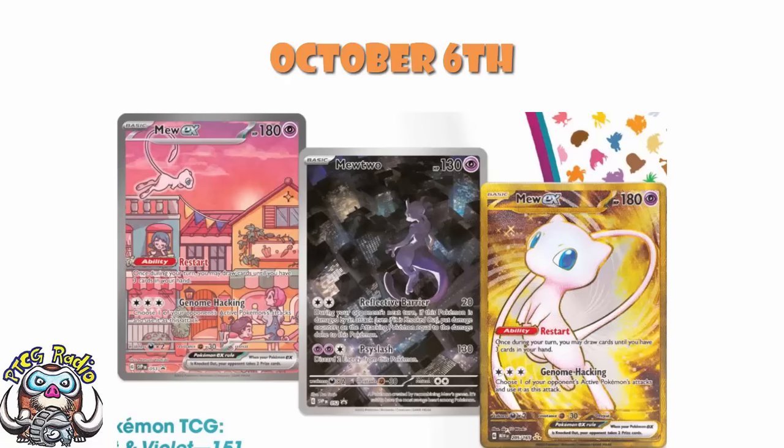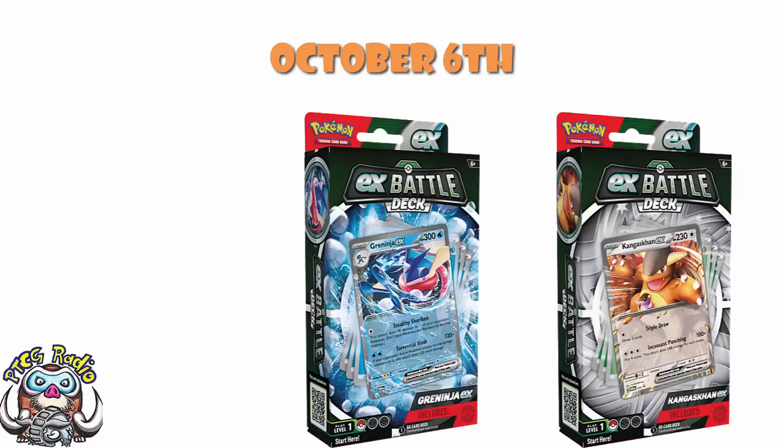Also on October the 6th, we've got the Greninja and Kangaskhan EX decks. They're coming on the same day as something a lot more exciting, but that doesn't mean they're not cool. Remember, these are your beginner products, though still a step up from My First Battle. The Kangaskhan is an alternate art of the one from 151 — same card mechanically, but different artwork, exclusive to this deck. And the Greninja is actually exclusive — it does have a little bit of potential even as a stage two. This Greninja EX only exists in this EX deck. You have been warned.